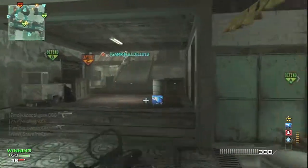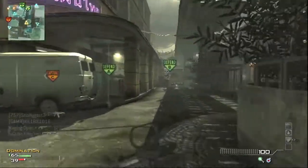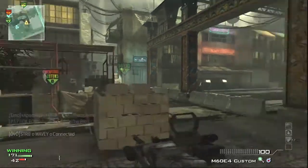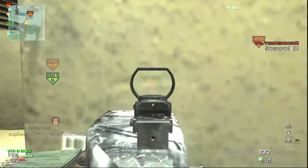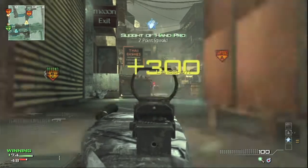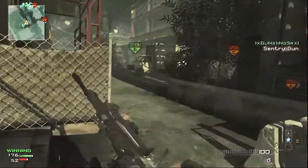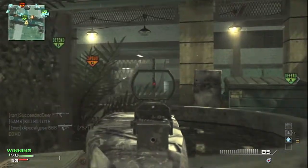Starting from the top of the list: the L86 LSW is the first light machine gun you unlock. It's got a decent rate of fire for a light machine gun; the iron sights are a little iffy. It has average recoil for a light machine gun, and it's a great choice — my third favorite. It's a good gun for starter LMG users because it kills quickly, dropping people in about two or three bullets with a high rate of fire.